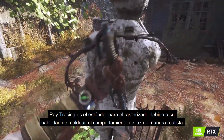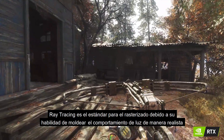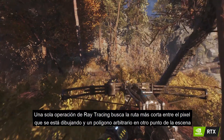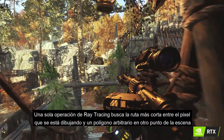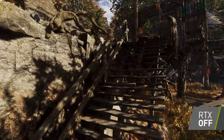Ray tracing has long been regarded as the standard for offline rendering due to its ability to accurately model the physical behavior of light in the real world. A single ray traced operation searches for the shortest straight line path between the pixel currently being drawn and some arbitrary polygon elsewhere in the scene.